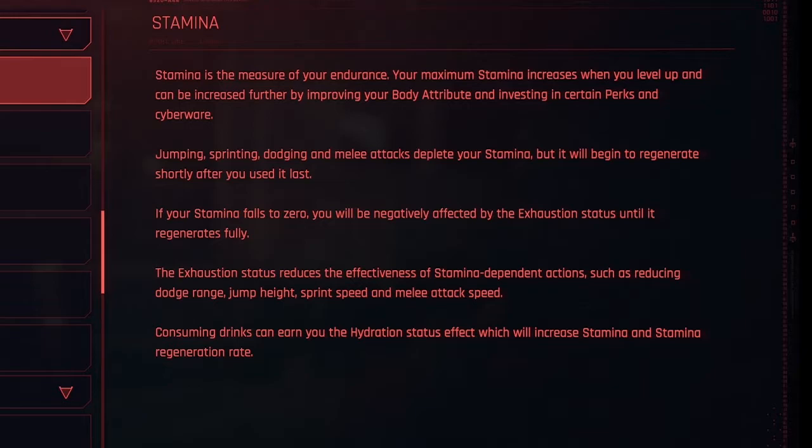Consuming drinks can earn you the hydration status effect, which will increase stamina and stamina regeneration rate. So drinks increase your stamina and food increases your health.